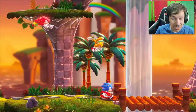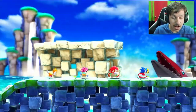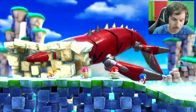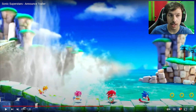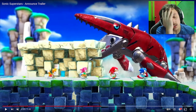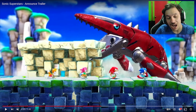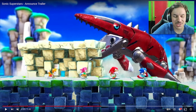It looks like this game is going to be co-op, which means I'm definitely playing this with friends on stream when it comes out. Characters have different abilities — Amy's hammer looks like it can destroy obstacles in the way. Maybe in single player you could swap between characters mid-game, but I'm just speculating. And then — what the heck is that?! I hope that badnik is a boss. I want to fight that shark thing. And seeing all four character models on screen just looks incredible.